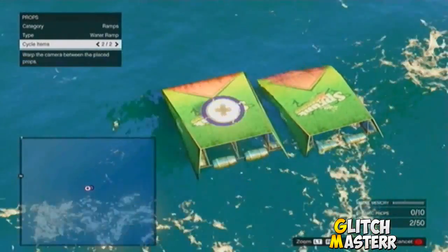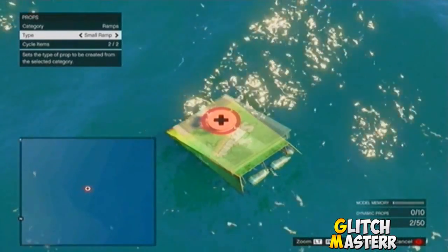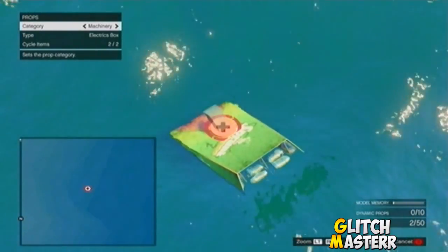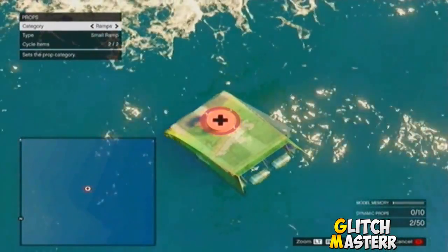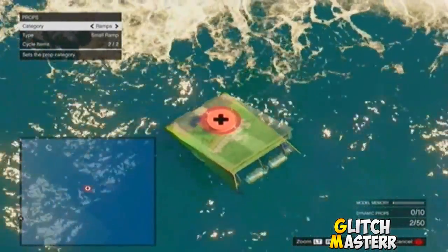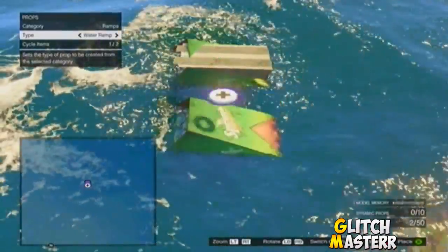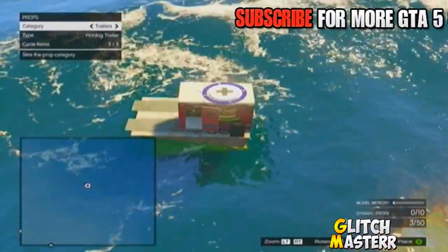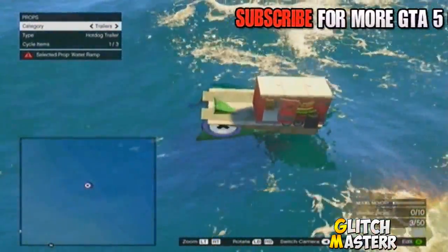To place down an object in the ocean, first go to the water ramp and put down two water ramps. Then pick one of them up, scroll down to the small ramp, and hover it over the other water ramp — it should be red. Go to the category on top, go down to machinery, and then push right and A super fast. Just keep doing it over and over and the small ramp should eventually go down.